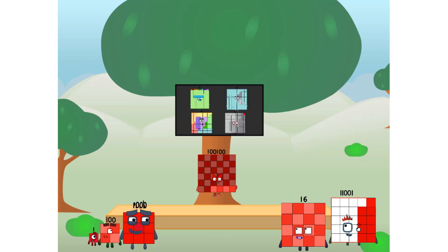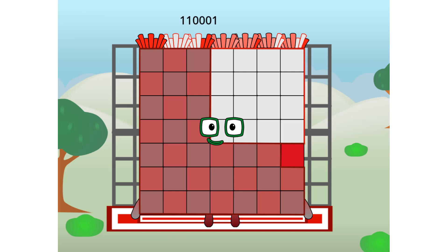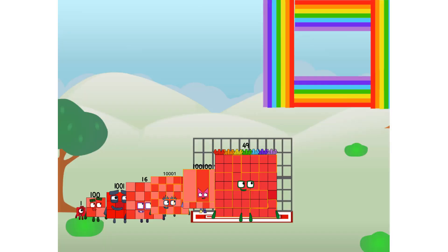We call in some friends, some big square friends. 110,001 commencing rainbow test flight. All systems checking out. 7 by 7. Wish me luck! Didn't get that high, but I did just invent the square rainbow.